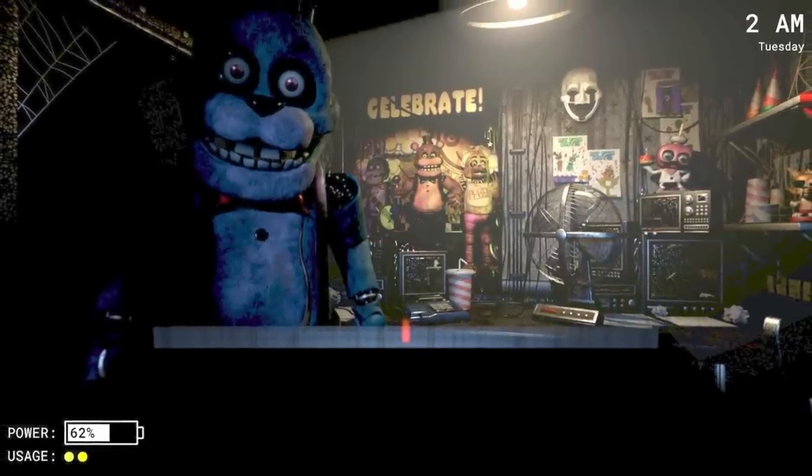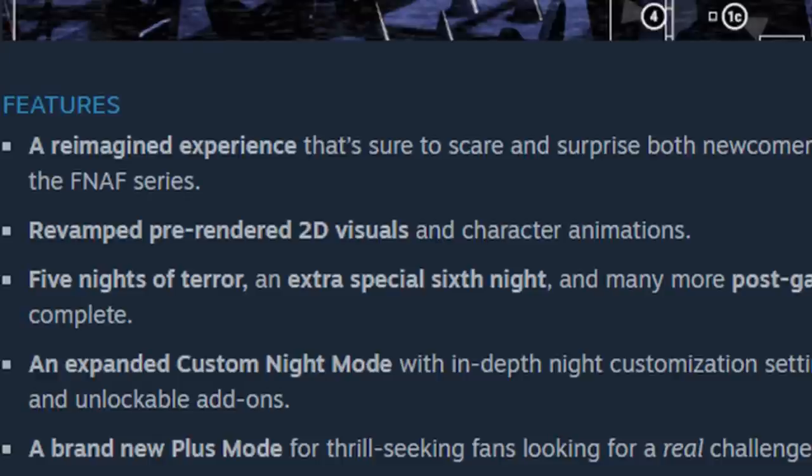The last mechanic to discuss is a plus symbol at the end of one of the weekdays in the screenshot. This is pretty self-explanatory — the Steam page description mentions a brand new plus mode for thrill-seeking fans looking for a real challenge. I'm guessing this is a mode you unlock after beating the main game — the same five nights, since Thursday is night four, but on extreme difficulty. Maybe cameras get shut down faster, basically just cranking up the difficulty a whole lot for FNAF fans who want more of a challenge.